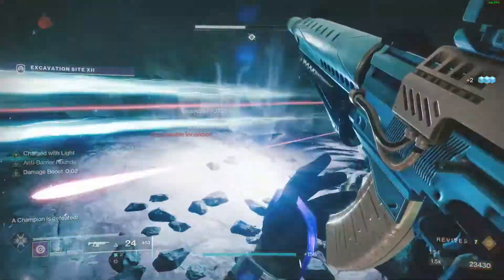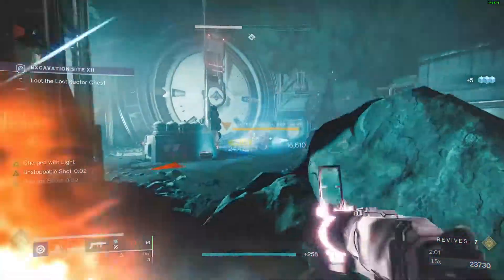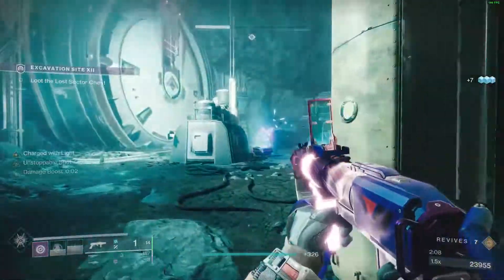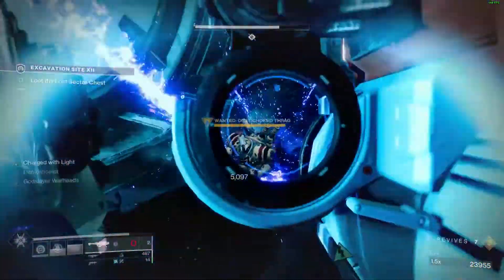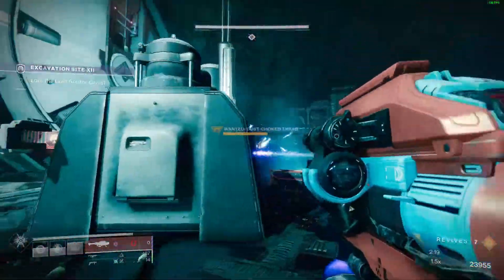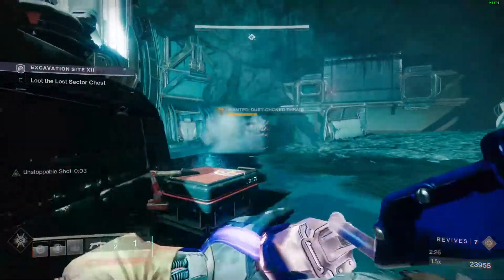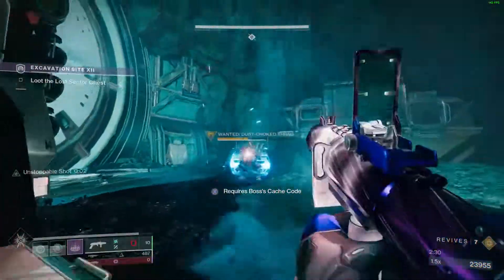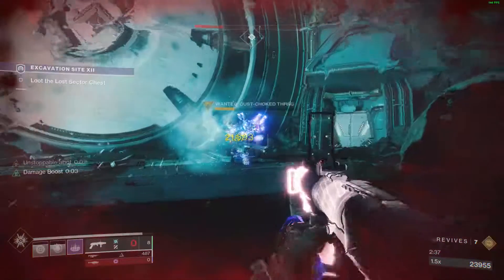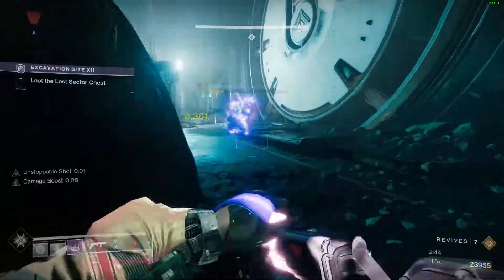I'm saving ammo for the boss. The boss is really beefy, so deal with the ads first to get them out of your way. He has an arc shield — pop his shield, then start hitting him with your Contraverse grenades and rockets. He actually becomes finishable at about 20% health, so keep that to your advantage and just hit him with grenades and the grenade launcher. The grenade launcher will stagger him so you can essentially stand out in the open.